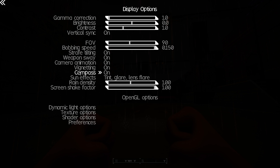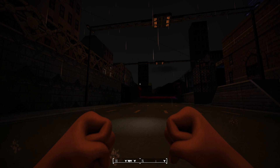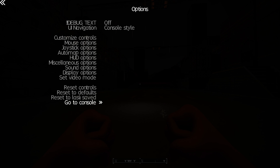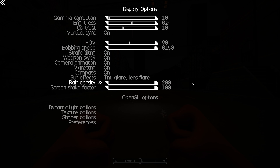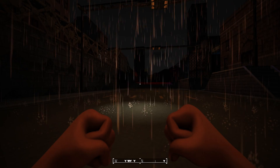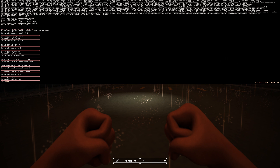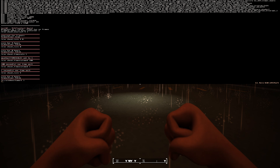Rain density can be controlled via the options menu, so you can slide it all the way to the left for really sparse rain. Or if you have a crazy good computer you can slide it all the way to the right, which really murders my frame rate, so I'm gonna set it back to the default value of 1.